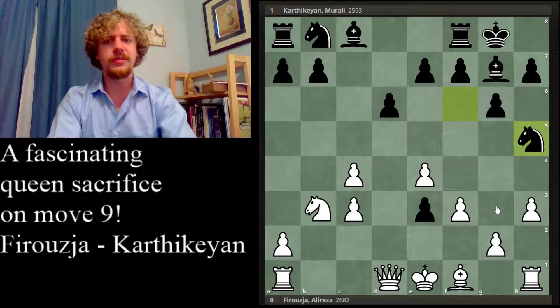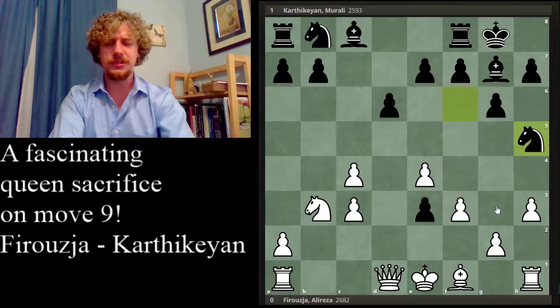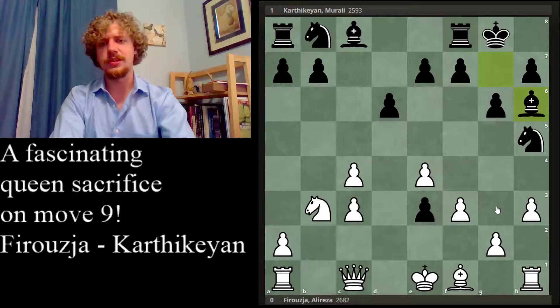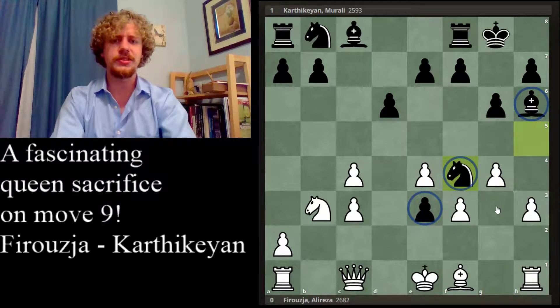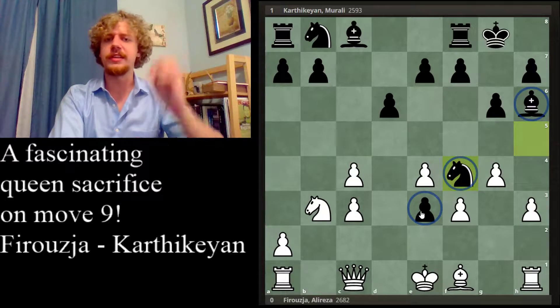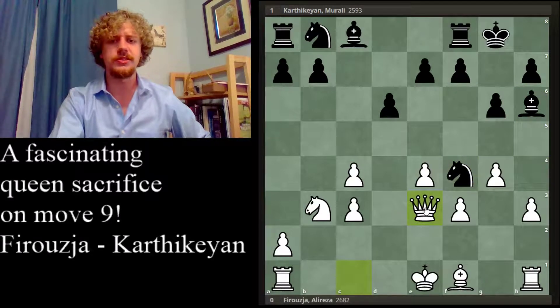So here, black played knight h5. People who don't like their knights on the edge of the board might be confused, but it's going to be pretty obvious why this is strong. After queen c1, bishop h6, g4, and knight f4 — this happened in the game — we have a very similar formation: the bishop is supporting the knight and there's a pawn in front of the knight. So if anything captures the pawn there's going to be a disaster.